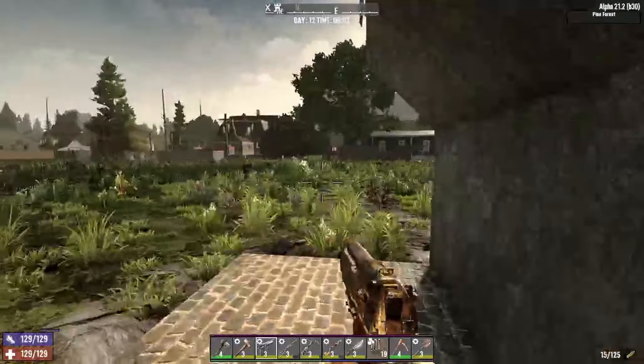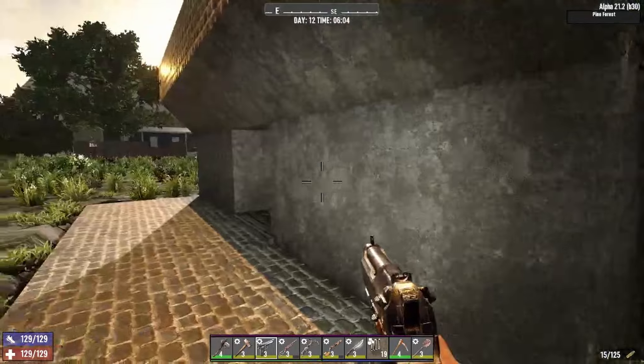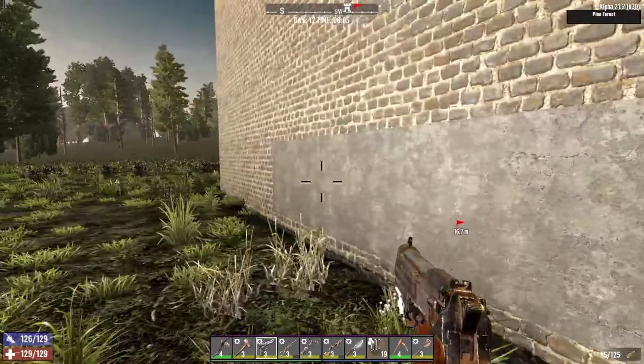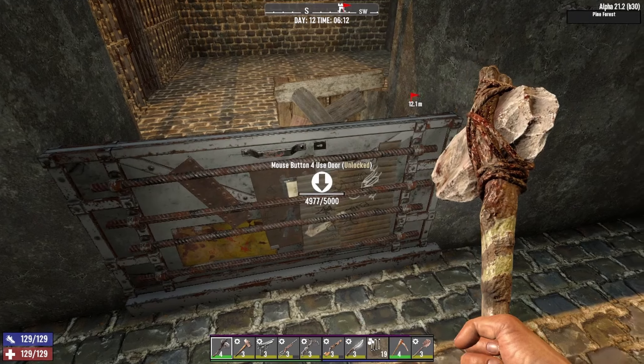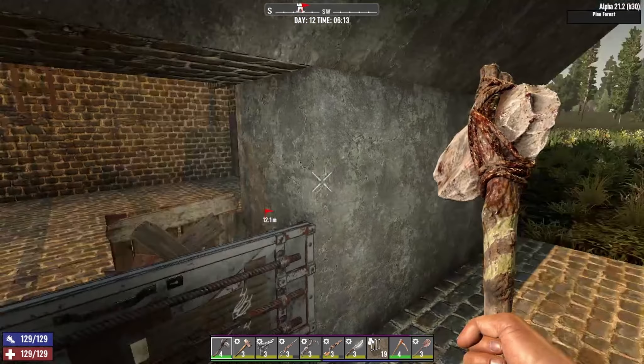Hey, what's up everyone, welcome back to another episode of Seven Days. It's the morning of day number 12 and tonight is a horde, so we do need to get prepared. There's a dilemma I'm facing — the front area is concrete, which would make the base more fortified, but the zombies are going to try to beat through the cobblestone because of this door right here, which has 5,000 hit points.